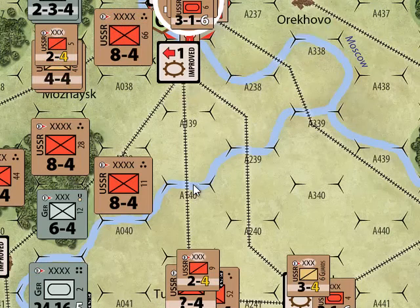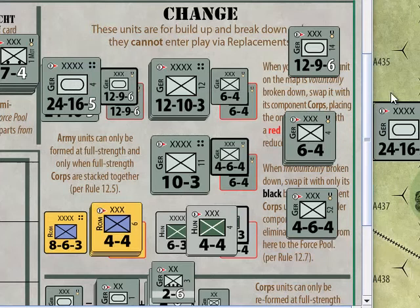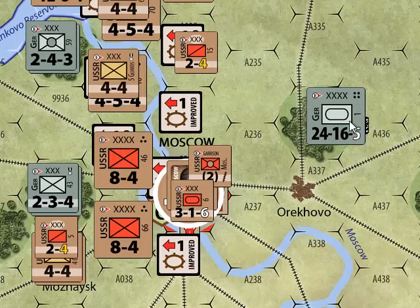There's another panzer army up here that could combine as well, so let's do that — we're going to build big panzer armies. This army comes in and those two corps go out. And now, Moscow is looking threatened.